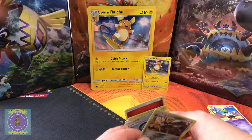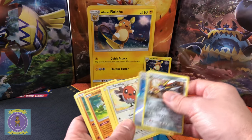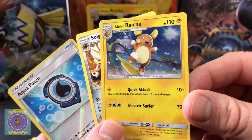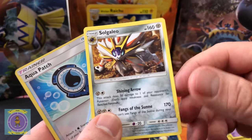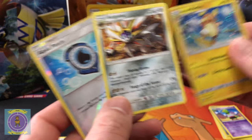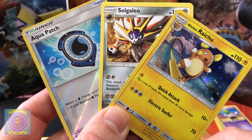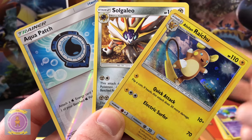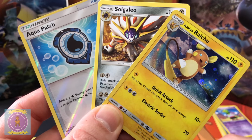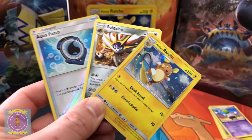So there we go guys, nothing really major in these packs but it was nice to get some that we haven't got before. Let's show off what we got as a bit of a review. The promo card was shining up beautifully there. We've got the Acrobike, so those are the three main ones we got in this pack. See you in the next one, take it easy.